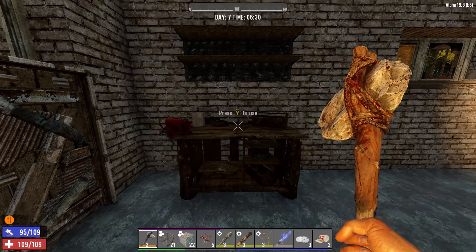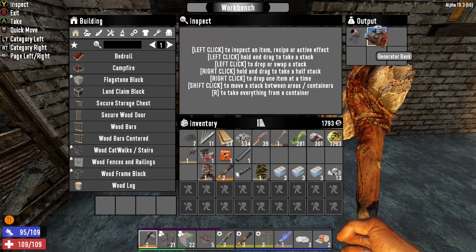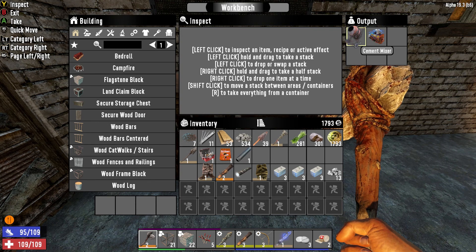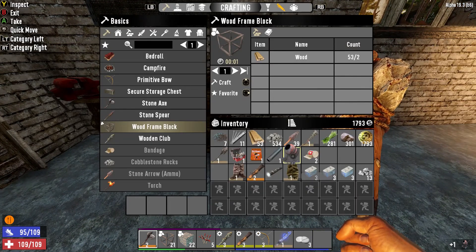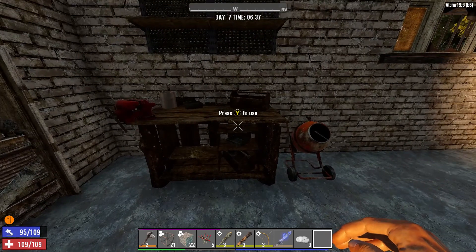Since we had the basics of electricity schematic, we were able to craft a generator bank and a cement mixer overnight. We're definitely going to want the cement mixer - let's slap that down right here. I'm not going to mess around with it too much for the moment, but we have it now.